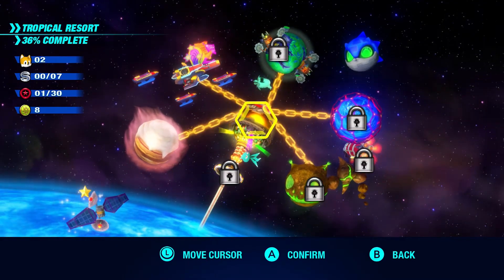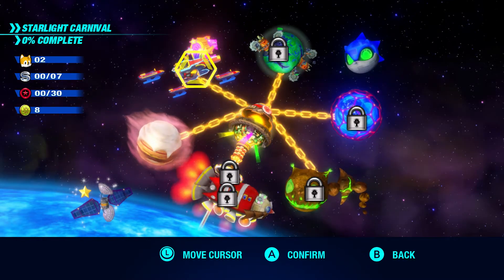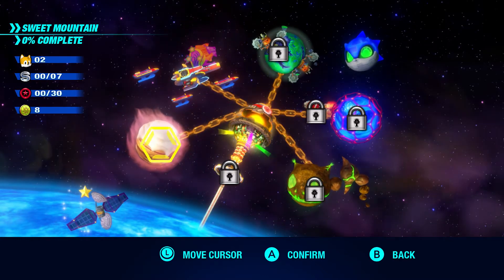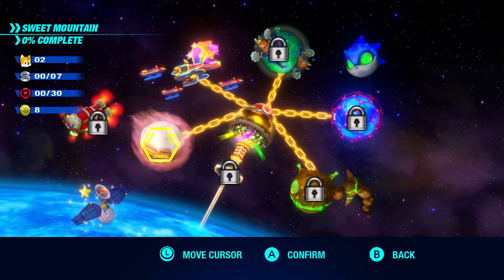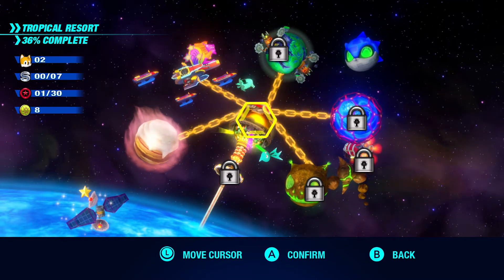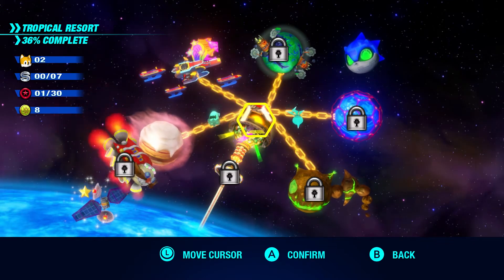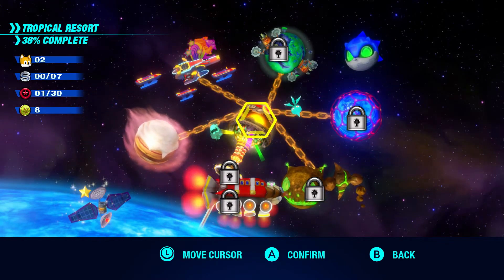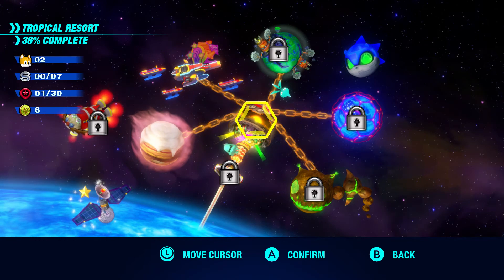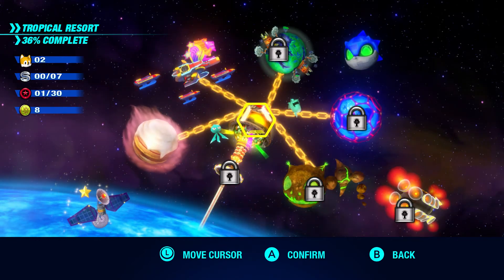Next stop, the Tropical Resort. Okay, now we are done. Looks like we have Starlight Carnival and Sweet Mountain — next episode we're gonna do Sweet Mountain. If you guys enjoyed this first episode, do me a favor and hit that like button. Let's see how many likes we can get! If you're new to my channel and haven't yet subscribed, make sure to go hit subscribe for more content, turn on the notification bell, and let me know down in the comments below. My name is Keaton — thank you so much for watching, I will see you in the next episode. Bye!